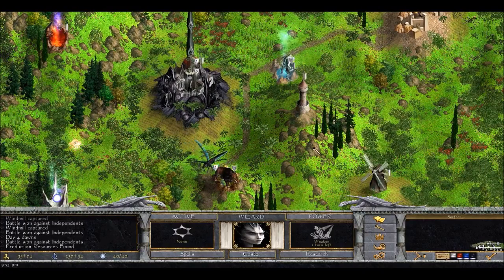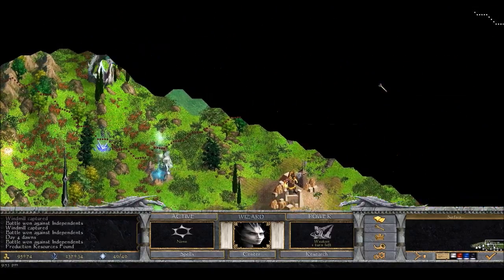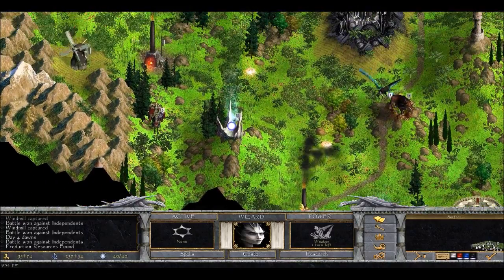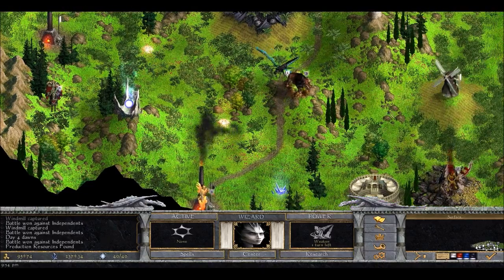Hello everybody and welcome to the second episode of my Age of Wonders Shadow Magic Let's Play with the Shadow Demons. Now last time we had a very lucky start. I personally think the resource building settings might be a bit too high - it's very dense with resource buildings. If you have seen my last let's play, it's a sharp contrast, let's put it that way.